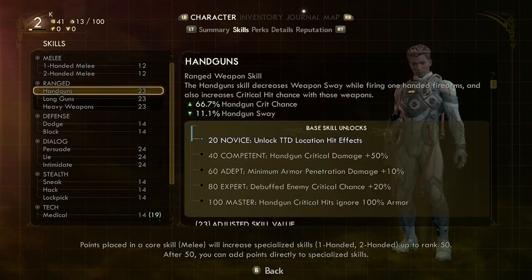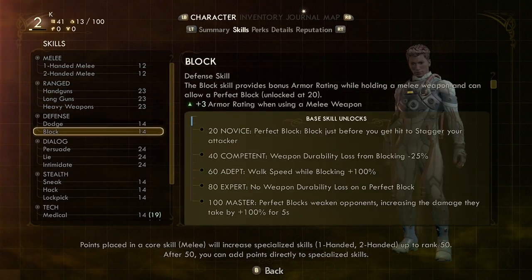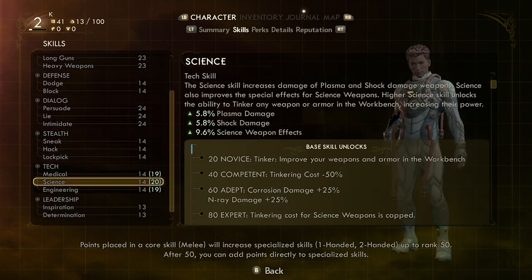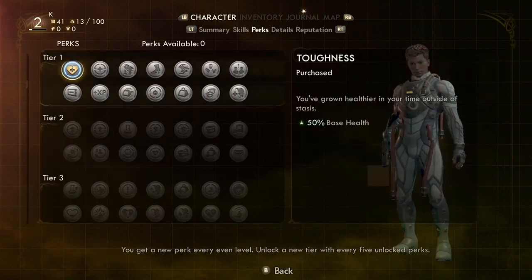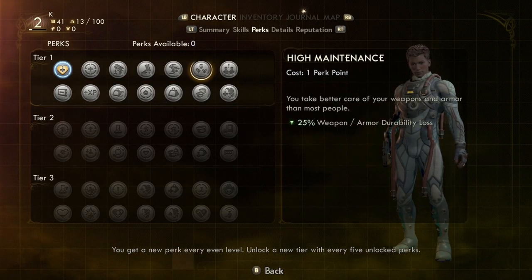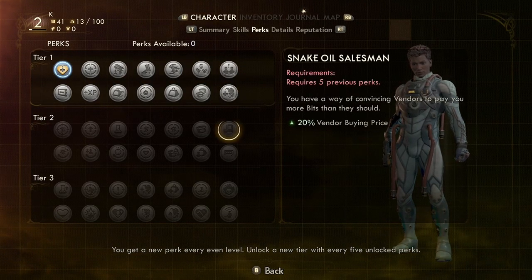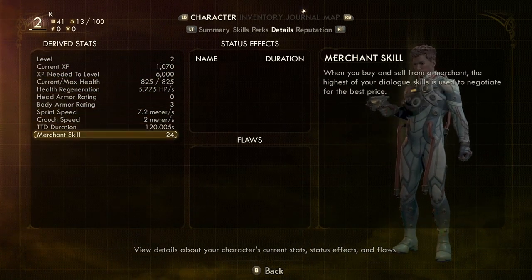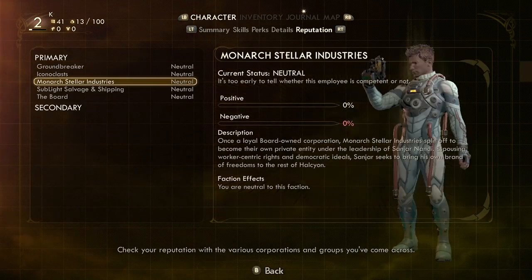Now we're going to go over the character menus. The first one is skills — each time you level up you get points to allocate to whatever skill you want. Next is perks, which are different power-ups. Up to a certain point you get an extra perk point every time you level up. Then there's your general stat page and your reputations for each of the factions.